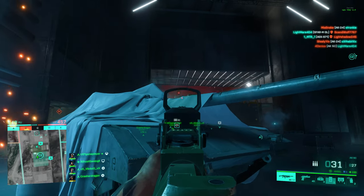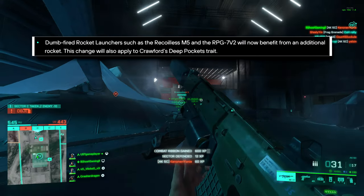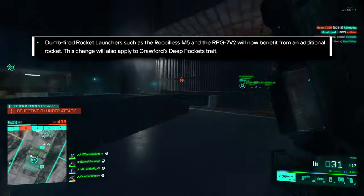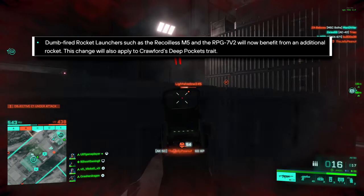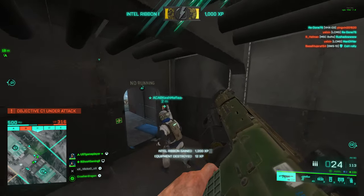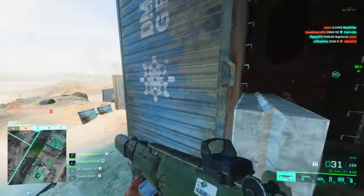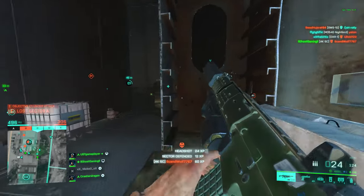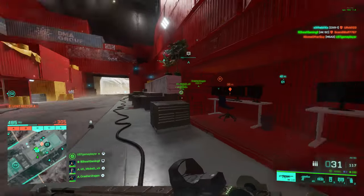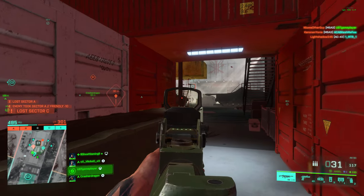Next up, we have one pretty big change to the specialists. Dumbfired rocket launchers such as the Recoilless M5 and the RPG will now benefit from an additional rocket. This change will also apply to Crawford's Deep Pockets trait. So previously Liz and Boris only got two rockets and Crawford got three because of his trait — now it sounds like Liz and Boris will get three rockets and Crawford will get four. That's something a lot of engineers have been asking for for the longest time, and it's a pity it's taken this long, but better late than never.